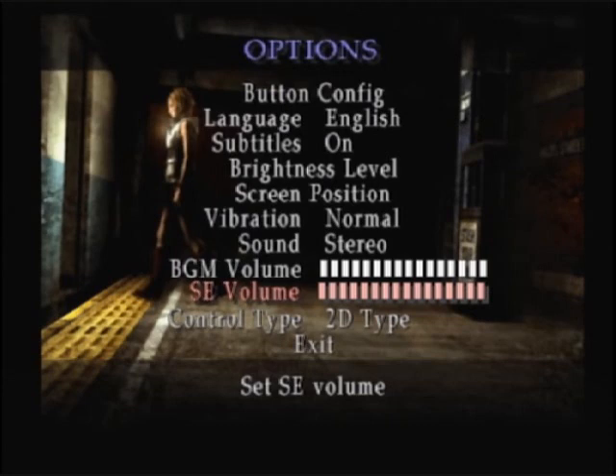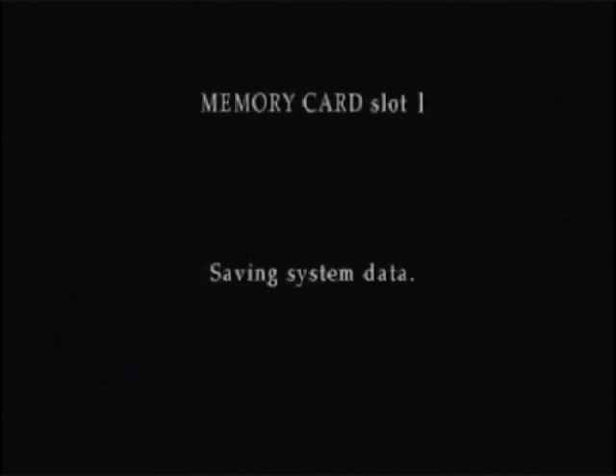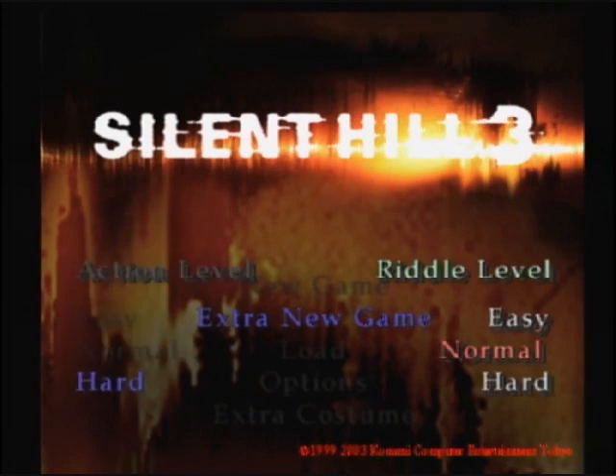There's another option that I thought should be unlocked, but I guess that comes later. We'll eventually get to that, but we'll see what those options do anyway. And so we'll begin extra new game. It asks us to set the options — go ahead and put action level up to hard now, and riddle level this time will be going with normal.